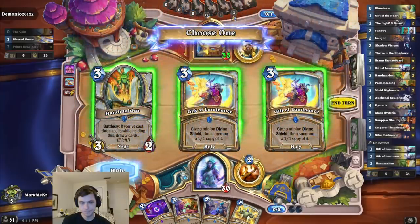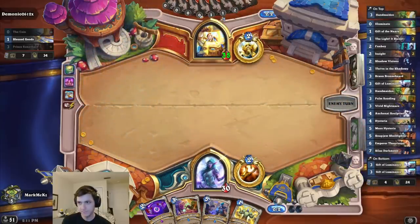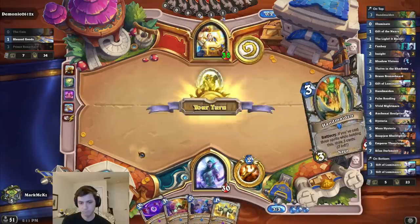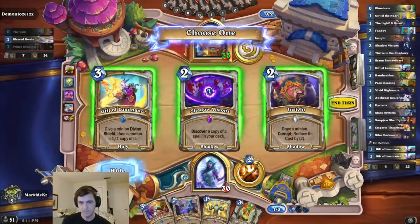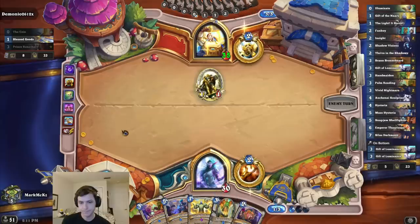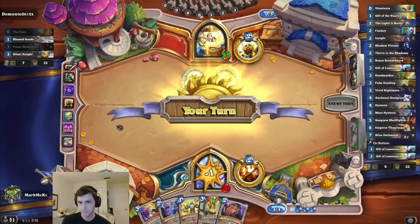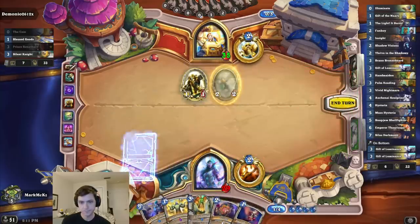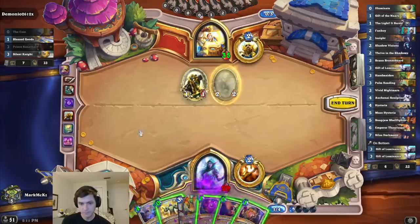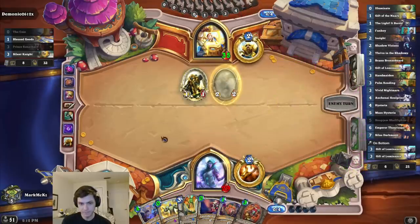I think it's still Handmaiden, even though getting a discount there is really nice. I can grab Bone with the second Illuminate, probably. Probably still the Insight. I probably could just play Palm Reading next turn. Hitting a Snapjaw or Silas is kind of ideal off the Insight.